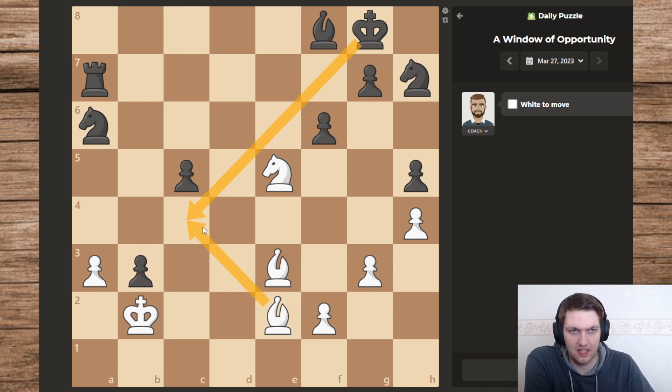The easiest would be this, right? Because that's literally the immediate line and I don't really see an instant counter to that, which would move the king into the corner.